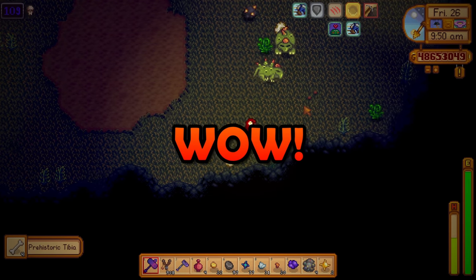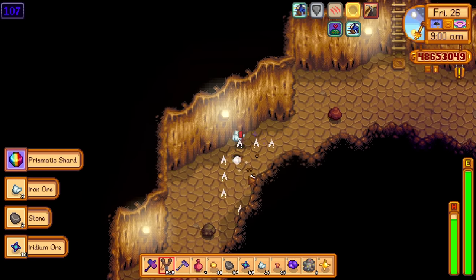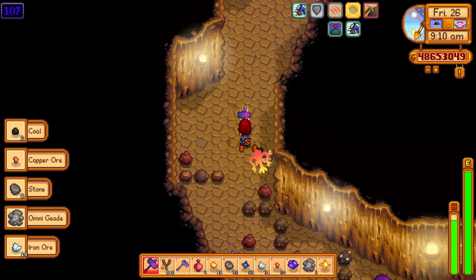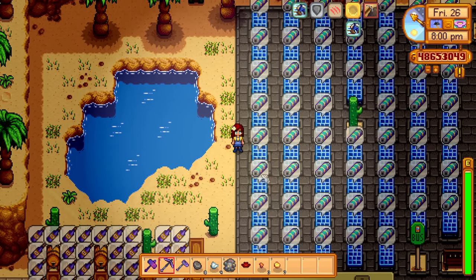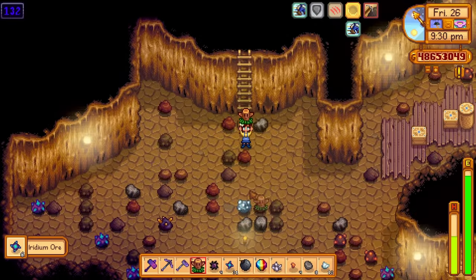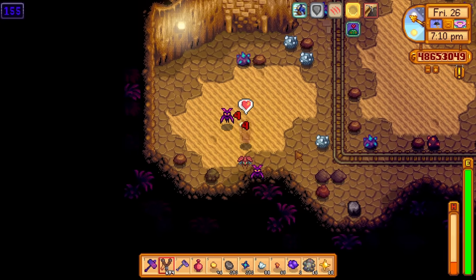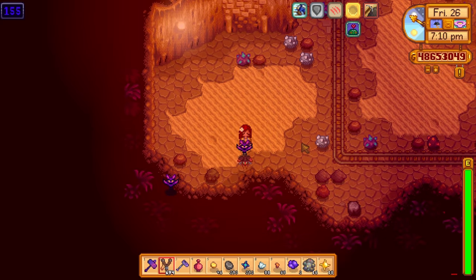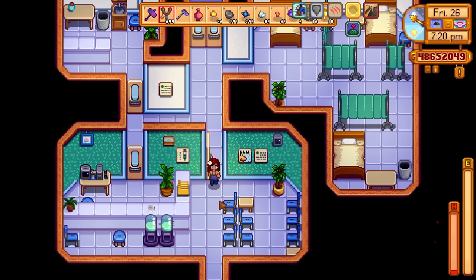Are you adventuring through the dangerous skull cavern, slaying countless foes, finding unexplainable treasure, and having a jolly time, but need to get to the Star Drop Saloon before it closes so that you can have a drink with Abby? What are you going to do — run towards the bus, then run towards the saloon? No, that just seems like a waste of time. You could use a warp totem, but that is a waste of resources. Just die on purpose in the skull cavern — that is indeed a very fast way of getting back to town. Now you can get that drink with Abby and adventure in the skull cavern on the same day.